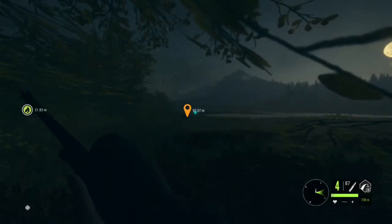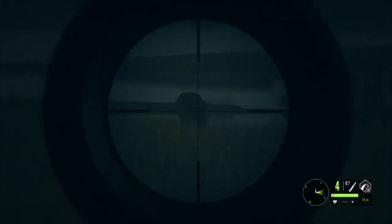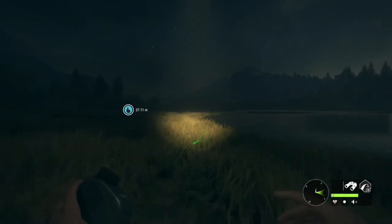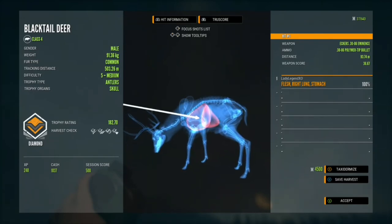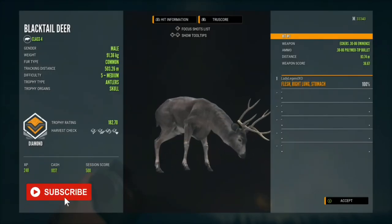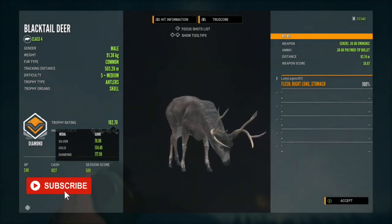I'm taking out my .30-06 — I don't have shot-spotting yet. Bang! We got a vital — he is dead. Whenever you have that nice big circle of blood, that means you hit a vital. We have a beautiful diamond black-tailed deer, 91.36 kilograms, with a trophy score of 182.7. If you enjoyed today's video, please press that subscribe button. Thank you so much for joining us and I'll see you next time — take care.